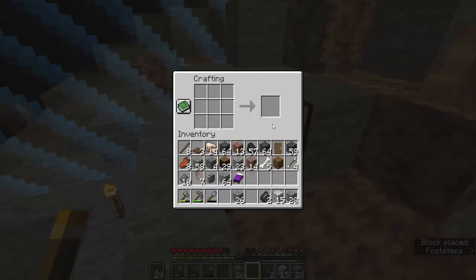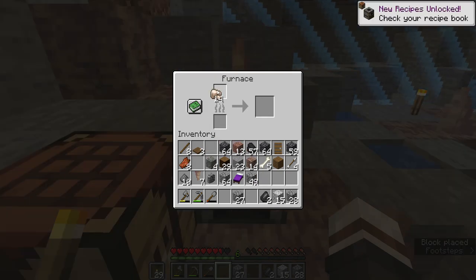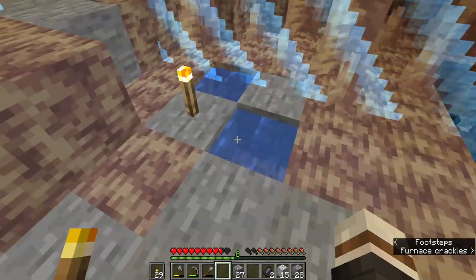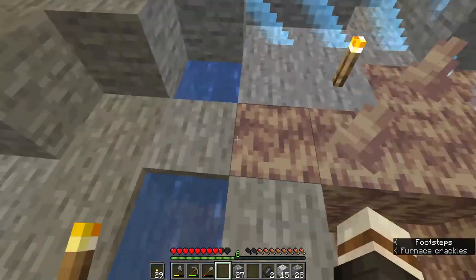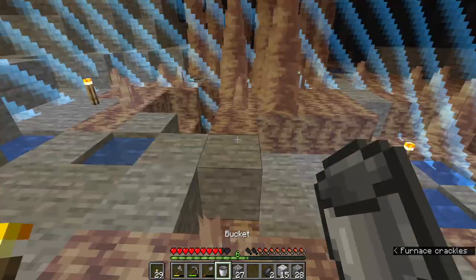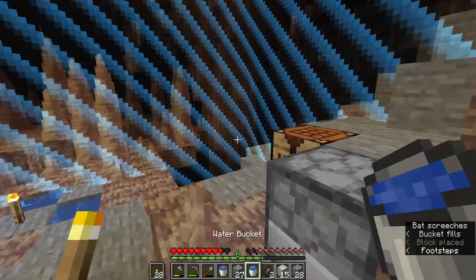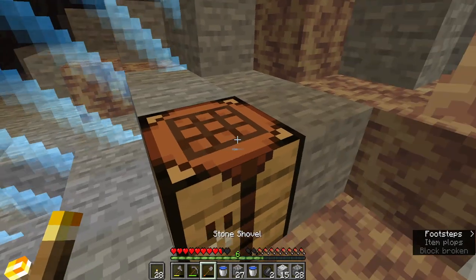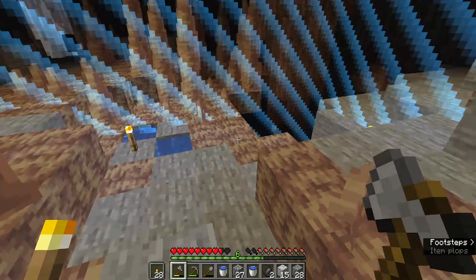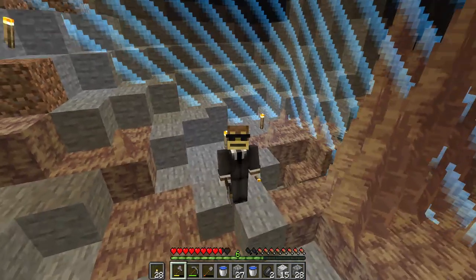I want to stop right here so I can make a furnace to smelt this iron. We'll get the furnace, throw in some iron and coal. We should probably grab two buckets so that we can make an infinite water source. There's our first bucket — grab some of this water — and there's our second bucket. That's really all we need: two buckets of water for an infinite water source.